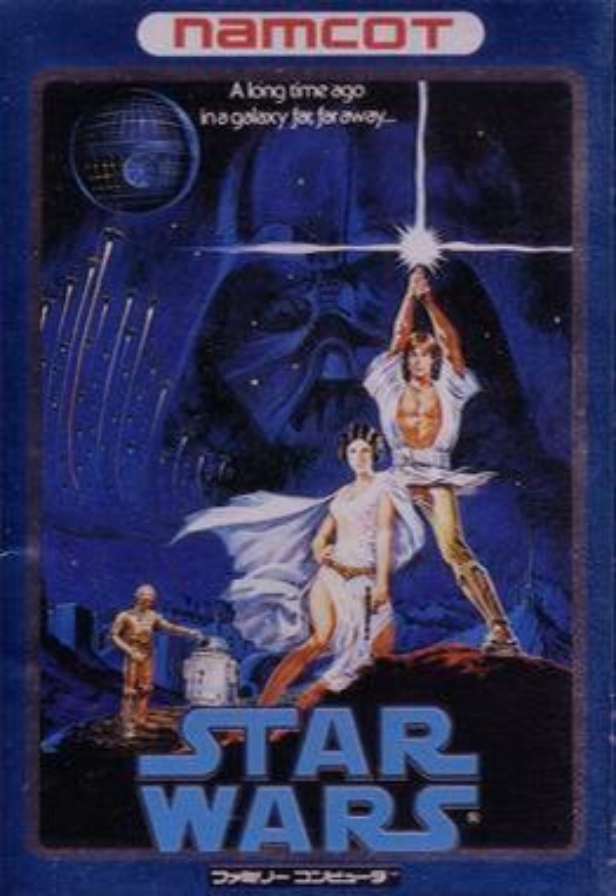Between planets, players control the Millennium Falcon from the cockpit as they fight TIE fighters that prevent the ship's entrance to the next planet. The final level involves using the X-Wing against the Death Star. While the film's climactic sequence occurred inside a long trench, the game's version can be roughly described as a vertically scrolling overhead maze-like stage, complete with dead ends and intersections.